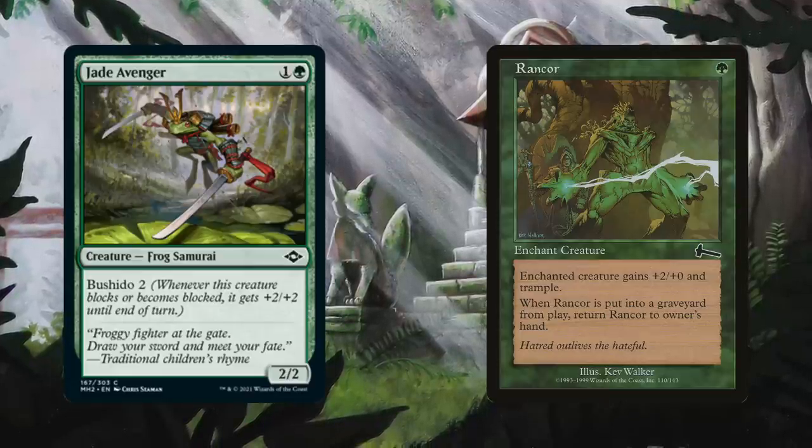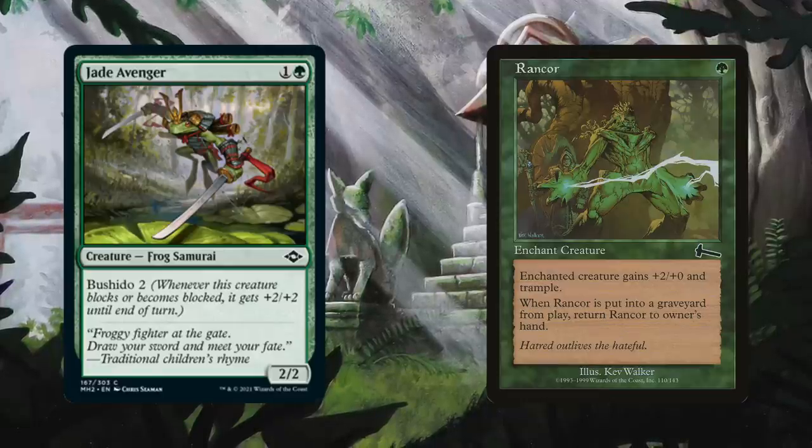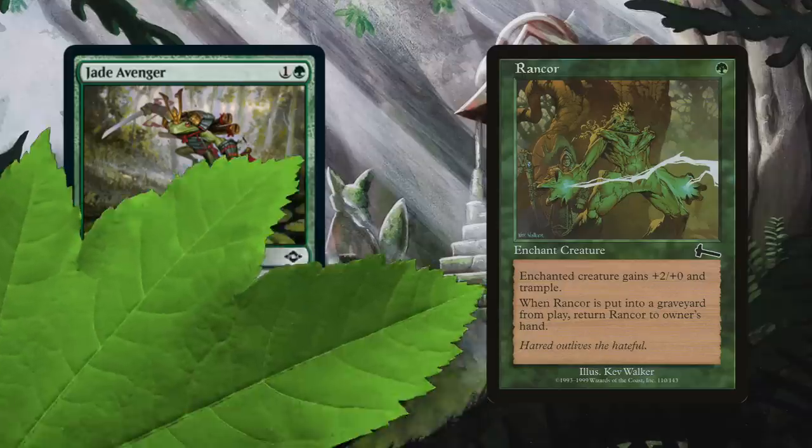Key Stompy effects like Rancor make blocking Jade Avenger even more of a bad matchup. Since Bushido boosts defense as well as attack, opponents will be hard-pressed to answer it — they better hope it dies to removal, even though Rancor will just go right back to your hand. I don't have too high hopes for our Samurai Chubb Toad, but I do think it'll see play.